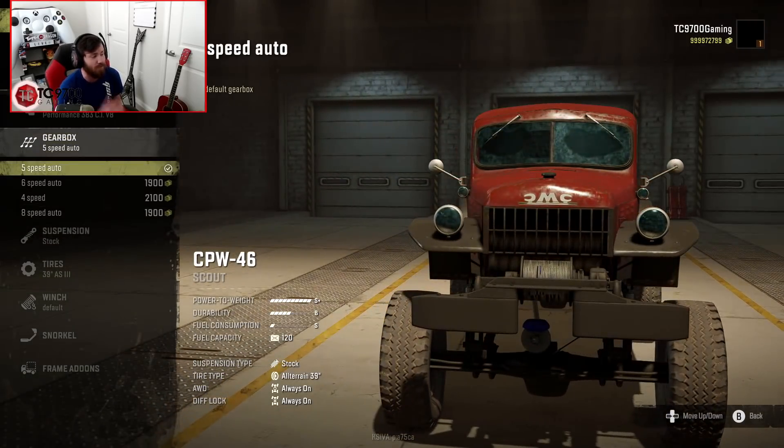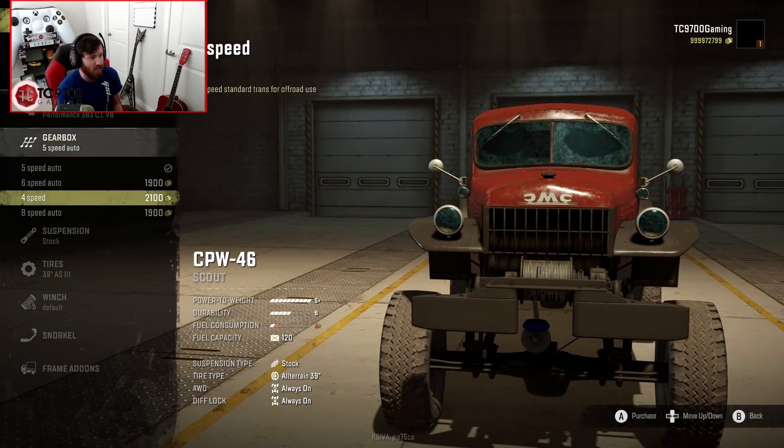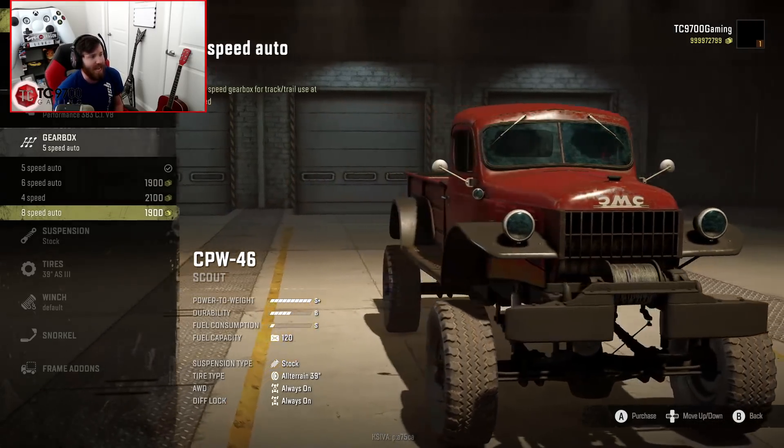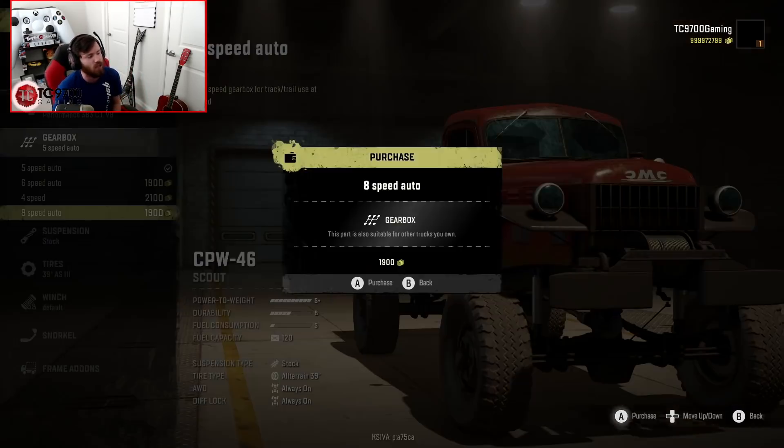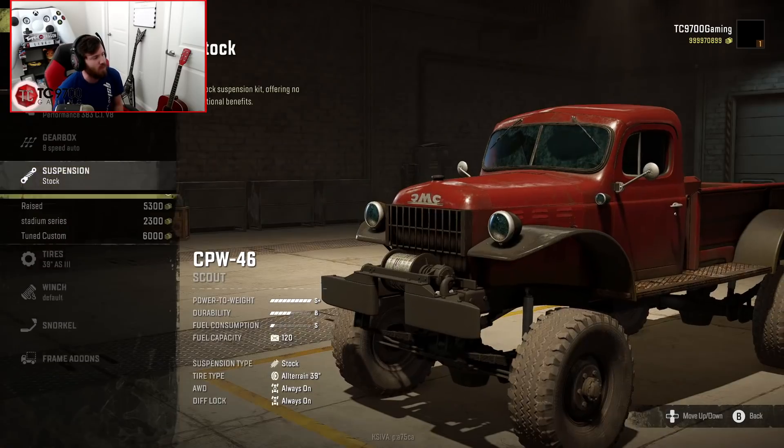For transmission, there's a 5 Speed, a 6 Speed, a 4 Speed, and an 8 Speed. The 8 Speed is pretty much going to be your do-it-all — get everything done. You can go on trails, go fast, and go around a racetrack. This can pretty much do all of that, so we're going to go ahead and go with the 8 Speed.